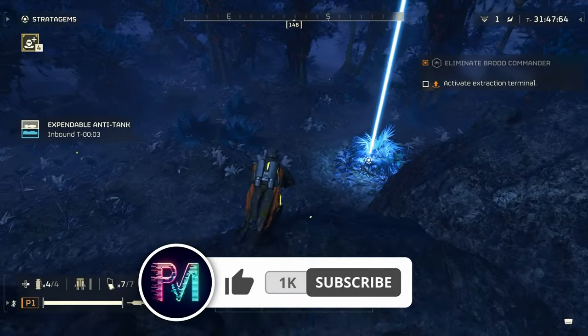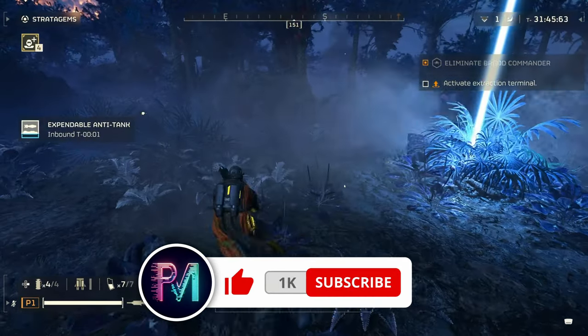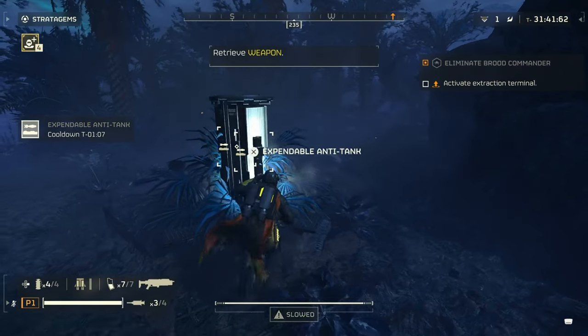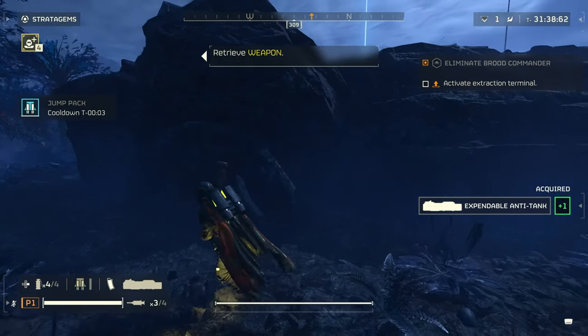So don't be surprised if you don't get it on the first shot — that's what the second one is for. It's pretty easy to get; you just have to play enough to unlock the jump pack and then try it out until you get it to pop.